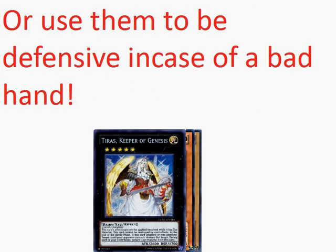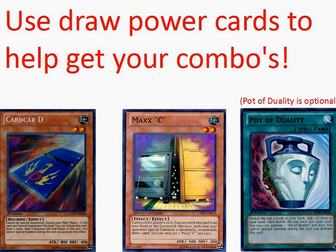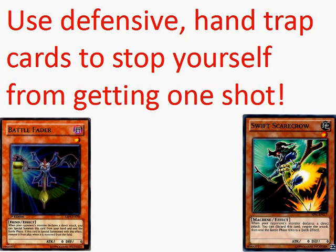Or if we need to be defensive in case we had a bad hand or the opponent put us in a tight spot, Tyreus can't be destroyed by card effects, and he can destroy one card after he attacks or is attacked. We can use draw power cards to help get out our combos. Polymerization Duality is optional and only used in some Hieratic decks. We can use defensive hand traps to stop ourselves from getting one-turn-killed, like Battle Fader and Swift Scarecrow.